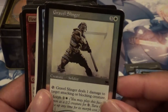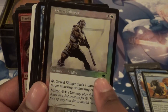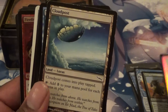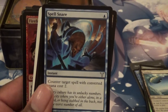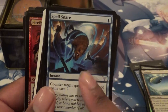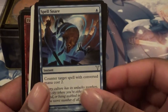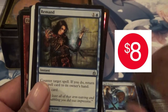Gravel Slinger — just a foil random common right there. I believe that's the Onslaught set. I told you, this is when I used to play back then. You got a Cloud Post there. There we go — got a Spell Snare. This is always good. I forget what set this is from — I think it's Dissension. I think the Spell Snare's got to be worth like maybe a dollar or something. Right into the Cloud Post.